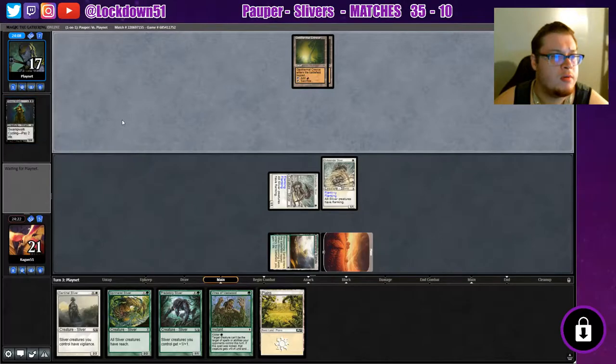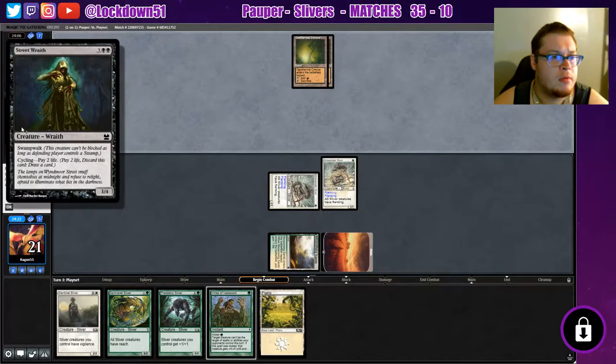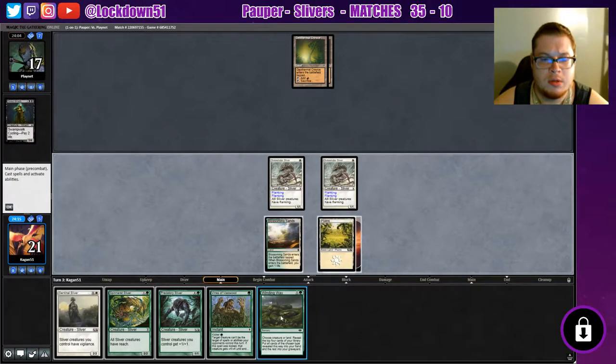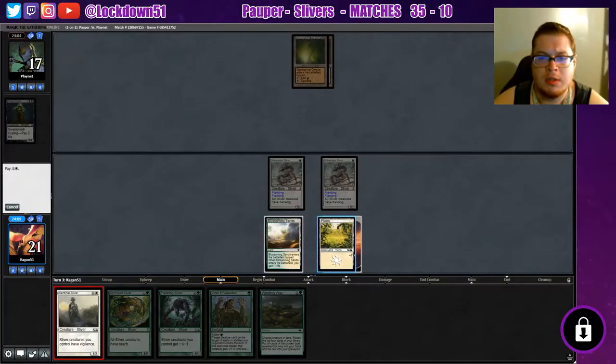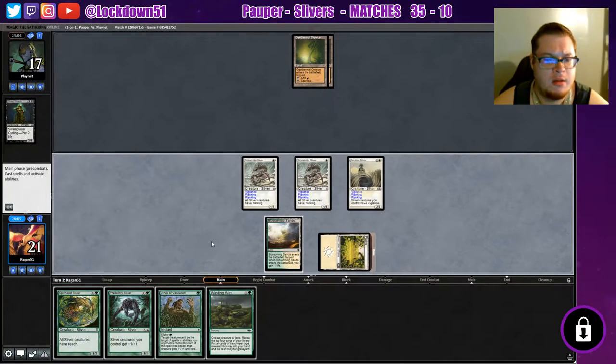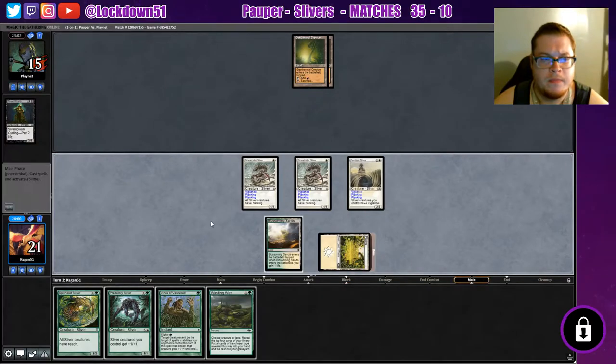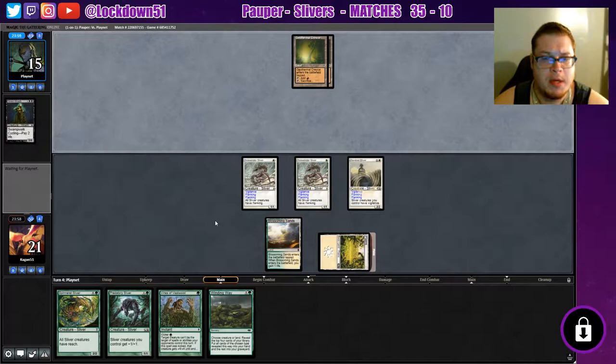Uh-oh, Street Wraith. Good to know — keeping up the rest of the mana. We're going to start with Sentinel. Keep some Vines back up because I feel like there's probably some removal coming here. Nothing yet, okay. We can play patient — I want to make sure we have our protection up for when we drop our lords, so if we can pull into another forest that'd be nice. Not doing much yet, just waiting for the big creature, something to drop.